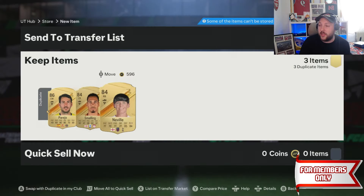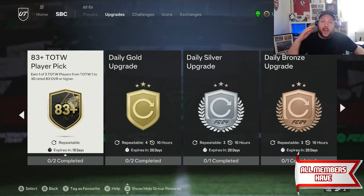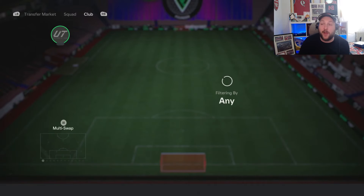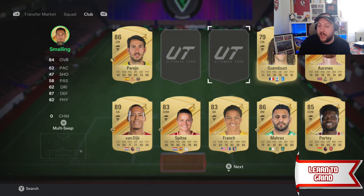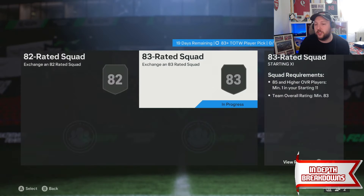Let's head back over to the SBC tab and discuss which ones go where. With our 83s, 84s, and even some 85s, we're going to do the Team of the Week pick. We're going to get ourselves loads of SBCs that are out right now — for example there are a load of La Liga ones. We're going to pop in 2 84s into that, as well as an 85 that we have here.